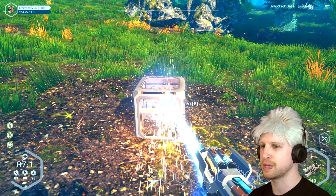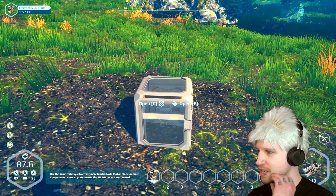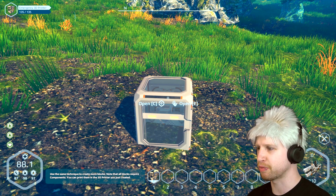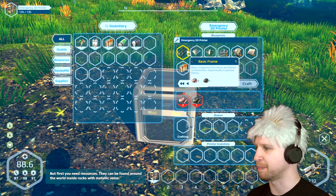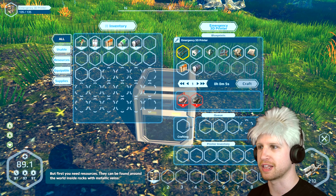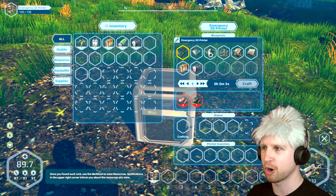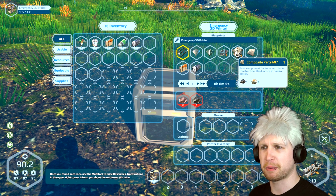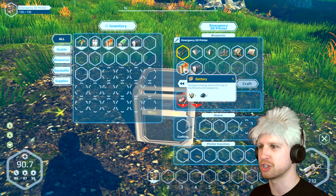Now you can finish the block, aim at the structure, and left mouse button until it has full HP. So ammo is actually — this is our multi-tool. It repairs and everything else. Use the same technique to create more blocks. Note that all blocks require components. You can print them in the 3D printer you just created. But first you need resources — they can be found around the world inside rocks with metallic veins, trees, and stuff like that. Basic frame — for items and block construction. Then there's plating Mark 1, glass components, electronic parts, composite parts, Mark 2, used mostly in passive blocks.